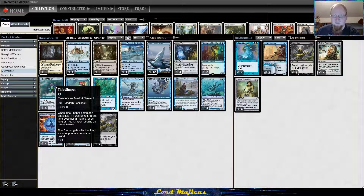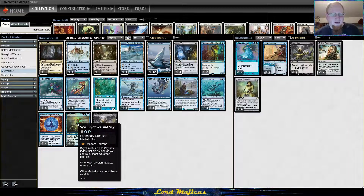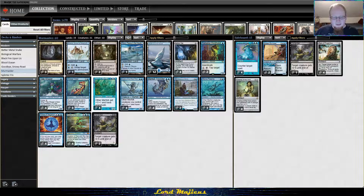Because Svyelun is so good, we probably want to be taking Aether Vial up to three a lot of times to play her. If you're taking Vial to three, make sure you have other cards you can put into play on three — that's why I'm playing two Glasspool Mimics and two or three Merrow Reejereys. Once Vial is on three it's not a dead card.